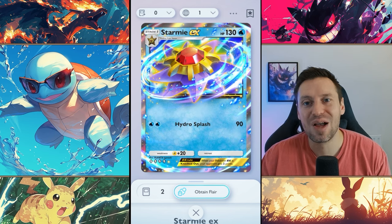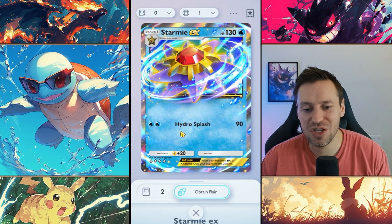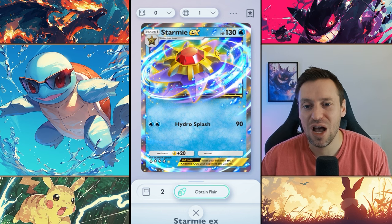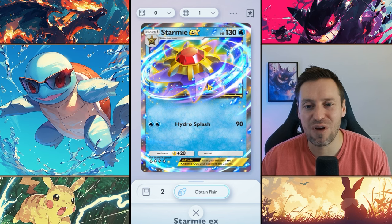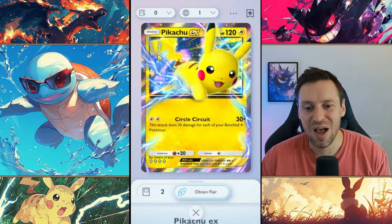Coming in at number 3, Starmie EX — just like a starfish but they are so good. Literally just two energy for Hydro Splash doing 90 damage. I mentioned 80 as a sweet spot, but there are some with 90 HP and Starmie will comfortably one-shot those. 130 HP as well, so very tanky — it can even beat electric-type matchups. Starmie is incredibly strong, especially paired with Articuno and Misty. They can really just blitz through and bulldoze a team very quickly.